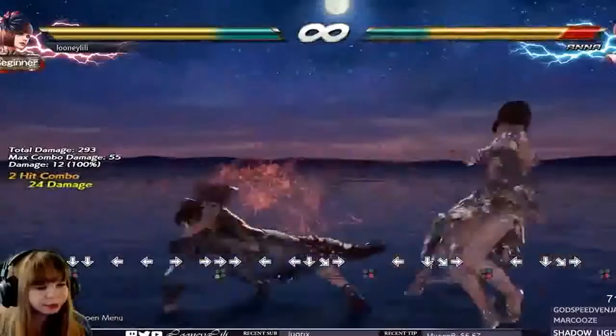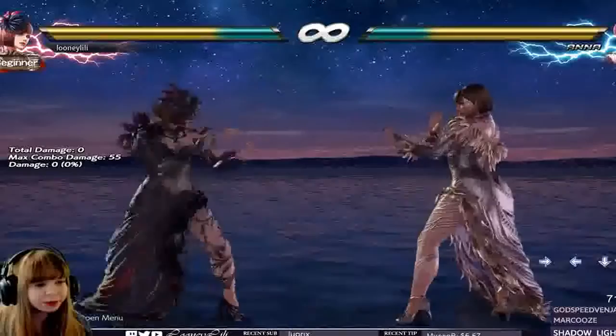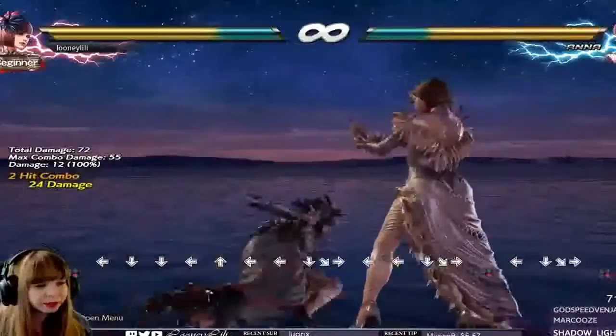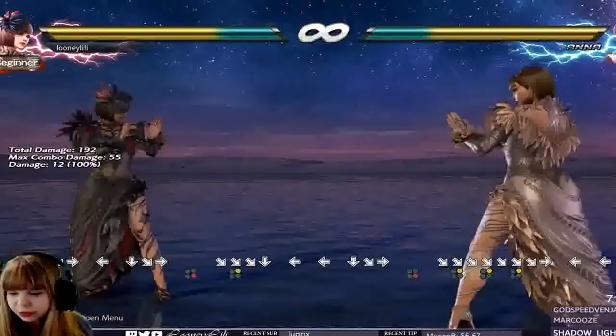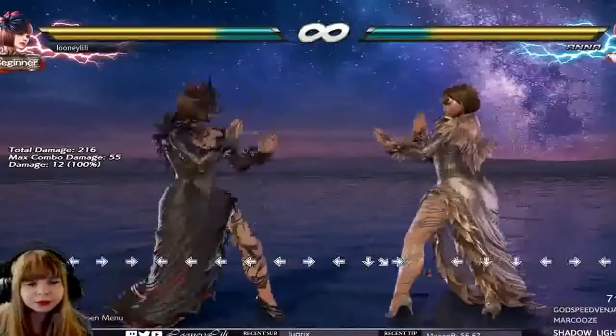Quarter circle forward 4: this move used to knockdown and wall splat from far away — it still wall splats, just not from that far. So now she can keep up pressure on hit against the opponent. This is really nice because quarter circle forward 4 is a mid with great tracking, so it should be used pretty often unless the opponent can punish it. It also goes into full crouch on hit, so she pretty much gets a free full crouch state since the opponent is too minus to do anything other than blocking. It's now also a tailspin move — it was not a tailspin move previously — like a tailspin mid combo, though I don't think it will be really useful in combos.